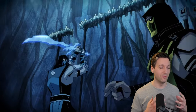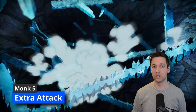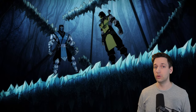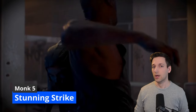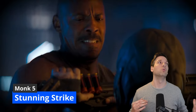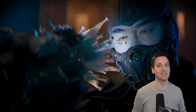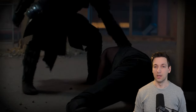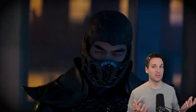At fifth level of Monk your unarmed strikes upgrade from a d4 to a d6, and you get the very important Extra Attack, so now you can attack twice as an action and twice as a bonus action if you use Flurry of Blows. The other feature you get at fifth level is Stunning Strike. In Mortal Kombat when you get somebody all woozy and dazed and ready to finish him — being stunned in D&D breaks concentration for spell casters, gives you advantage on attacks against them, and completely destroys their action economy.